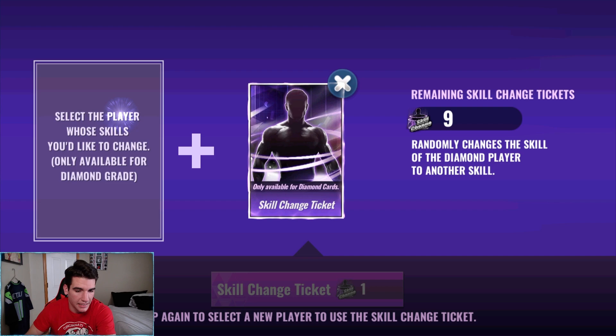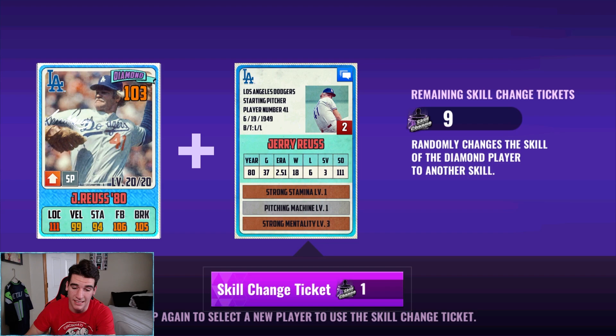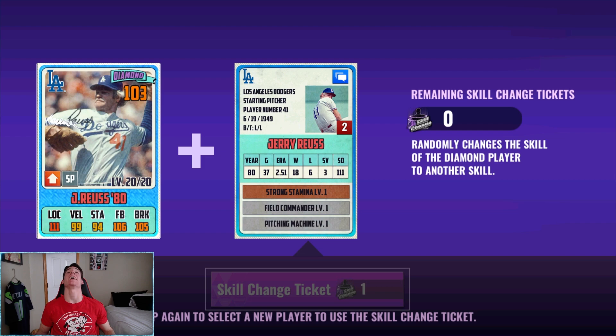Hopefully Jerry doesn't take as long to get at least a decent set. Let's see if we can get finesse pitcher on him - this current set is not going to cut it. We got finesse pitcher and nothing else. Down to the last skill change ticket - not even a single gold skill. I seriously don't know if I can take this anymore - this is awful. I can't get anything on Ryu, I can't get anything on Jerry. I'm actually really triggered right now because I can't throw him into the rotation with those crappy skills.